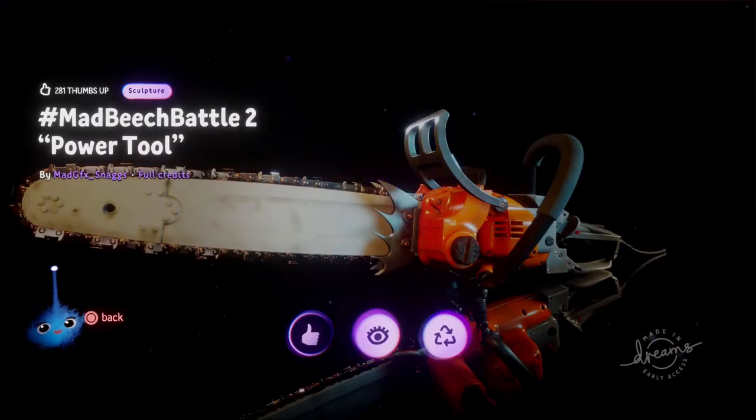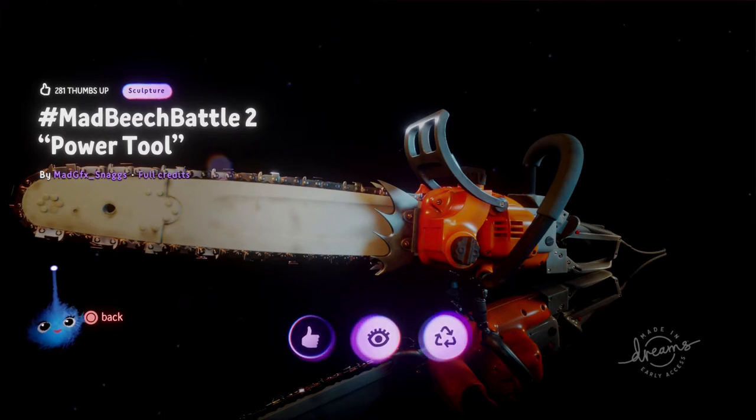Hi, this is Lady Lex UK and this is Deconstructing Dreams. This is another audience request. Today I'm going to be looking at Mad GFX Snagg's chainsaw. This was part of a duel between him and John Beach during the beta. They started off doing medieval weaponry and they both made a crossbow, and then they went to power tools. Mad GFX made this fantastic chainsaw and John Beach made, I think, a drill, if I remember rightly.